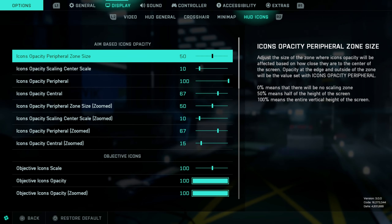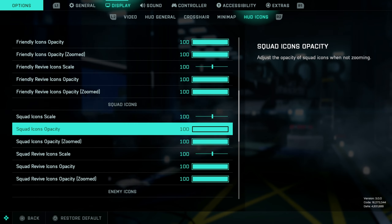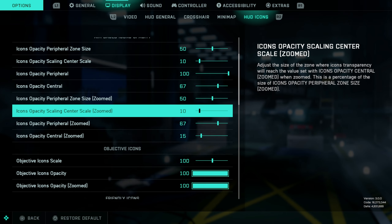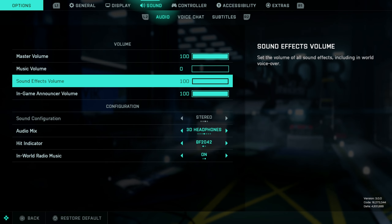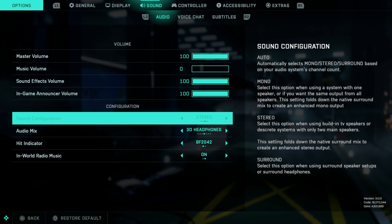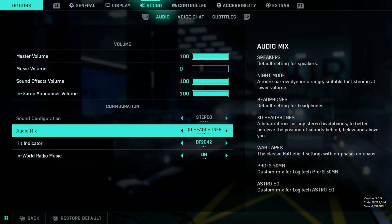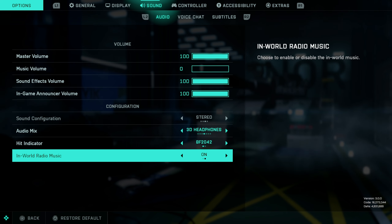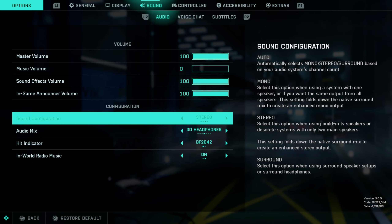HUD icons — I have all set to default, I'm pretty sure. I'll quickly show the numbers I'm using, but yeah, it's all default. For sound, very important: master volume 100, music on zero. Sound configuration on stereo and audio mix on 3D headphones. Audio in this game is always a little inconsistent, but I felt it's most consistent with these two settings. You can change the others around — it's personal preference — but these two audio settings are very important.